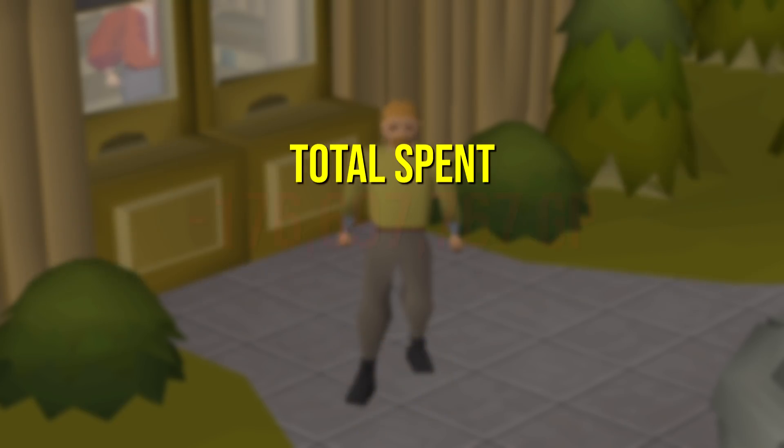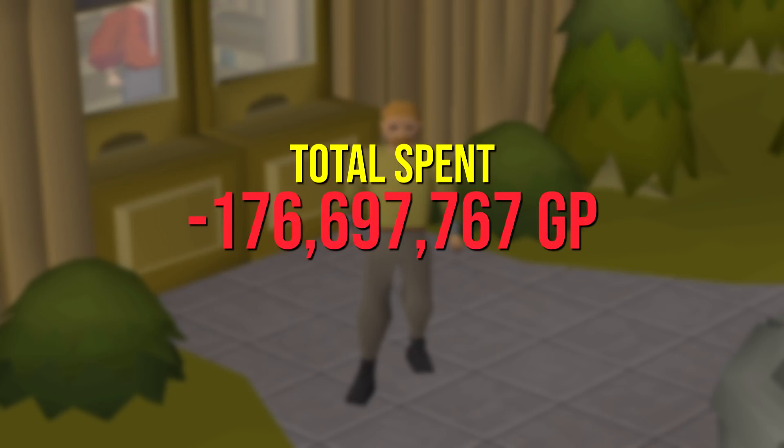So in total I spent about 176,697,000 gold on Impling Jars this week. That is the number we have to beat in order to hopefully profit or at least break even. The Impling prices this week have been all over the place, so I'm not really looking forward to seeing how much money we lost.